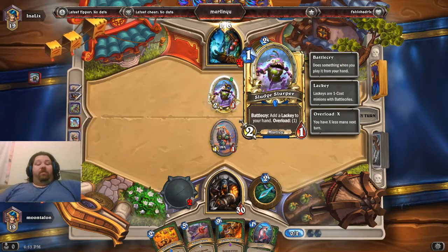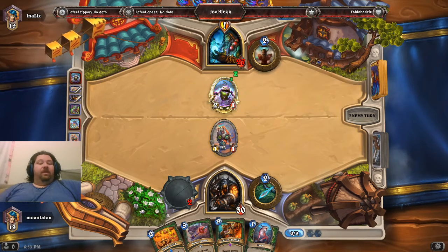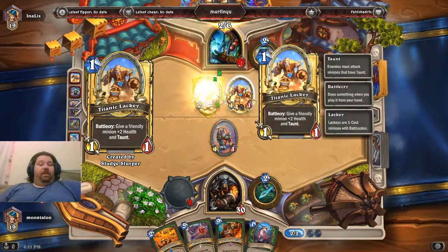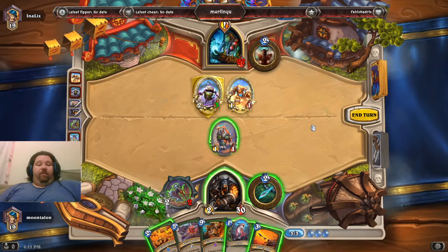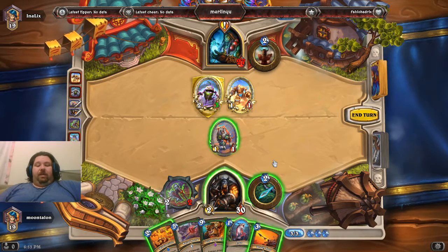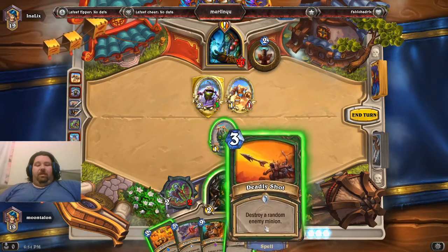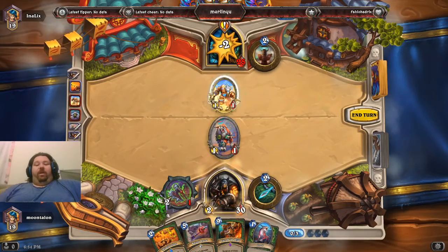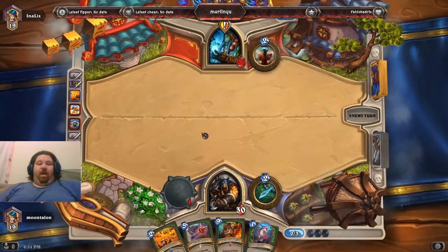There you go — Sludge Slurper. Add a Lackey to your hand, overload one. That limits what he can do next round unless he's got a second in hand. He plays Titanic Lackey — not bad. I now have three mana and need to deal with that tank. Let's hope I hit it. Deadly Shot — problem one averted.